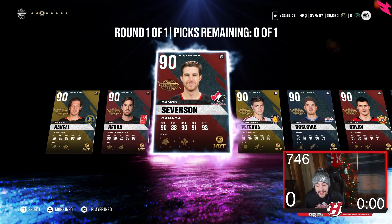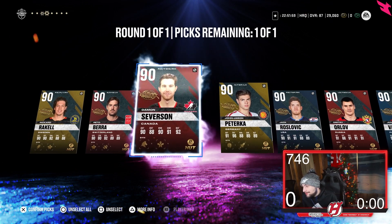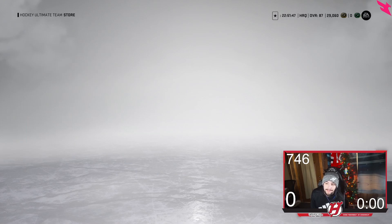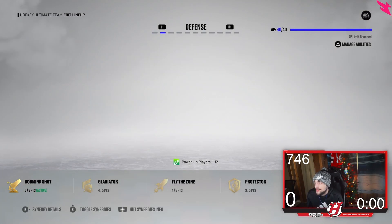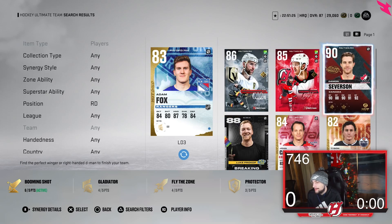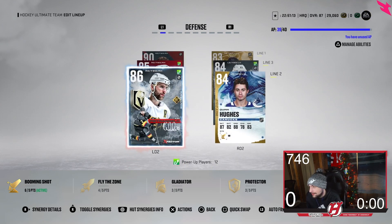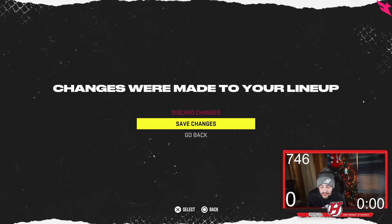For my PS5 team I'm a Devils fan, so I'm going to take Damon Severson. I have Adam Fox on my third pair so my defense isn't stacked, and Severson is the guy I'll select. But it's all opinion-based — if your goaltending isn't helping, try Red Oberg. If you need a lefty D-man, go Orlov. Right-handed forward, go Rozovic. Left-handed forward, Zadina is your only option. Address your position of need — none of these cards are so much better than the others that it's ridiculous not to pick one specific card.